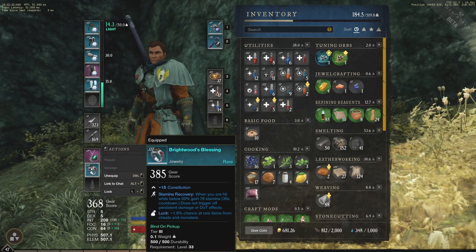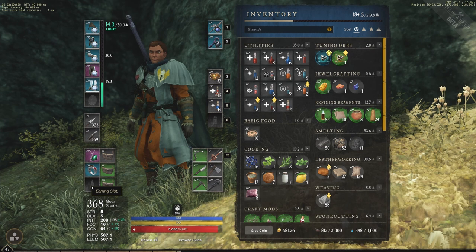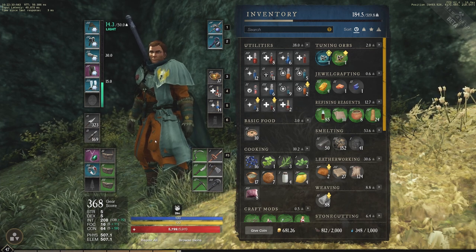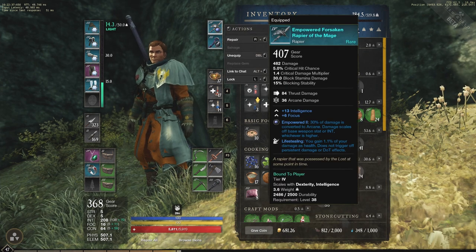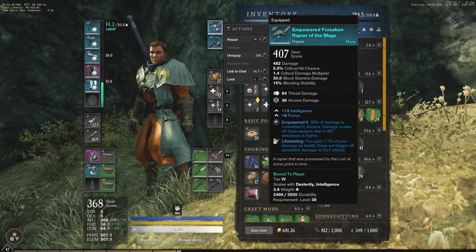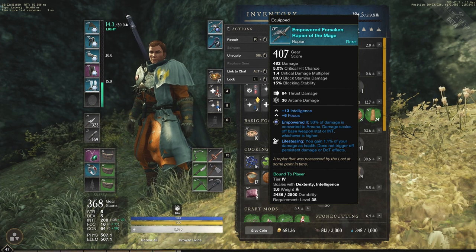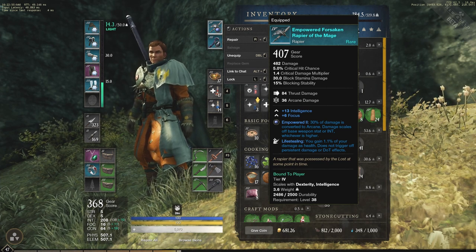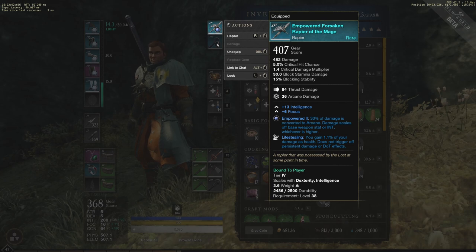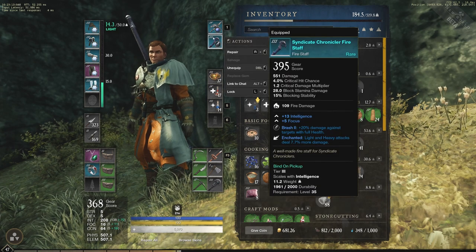I have a few medium armor pieces equipped as well as light, just to keep the total as close to 15 as possible while staying in the light section. In the jewelry we have a heavy heart, a very good drop from the previous video in Cutlass Keys, and the Brightwood's Blessing giving plus 15 constitution — great constitution attributes from the jewelry section. I still have yet to fill the earring slot. Looking at the weapons now, we see 13 intelligence plus 6 focus on the rapier. Focus isn't really a great deal here, but it is a tier 4 blue. It has life stealing and 30% of damage converted to arcane.